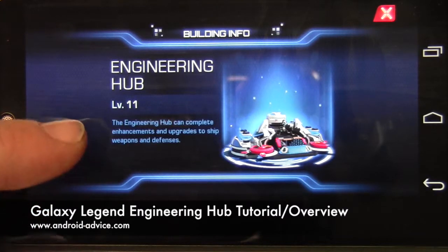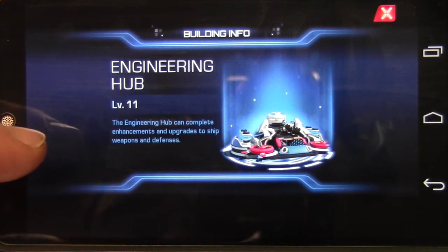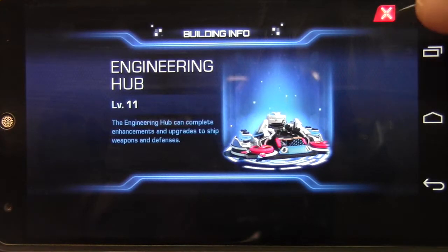The Info tab just shows you your current level and states that the engineering hub can complete enhancements and upgrades to ship weapons and defenses.